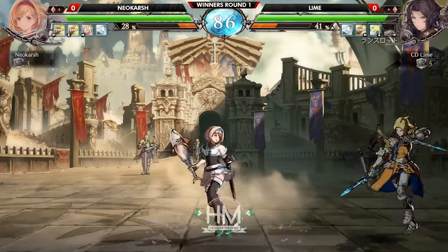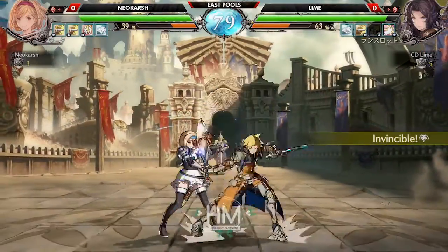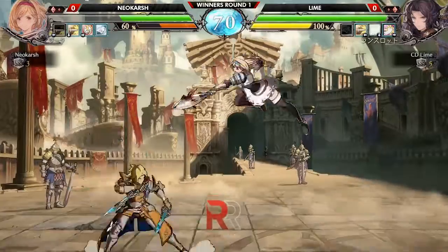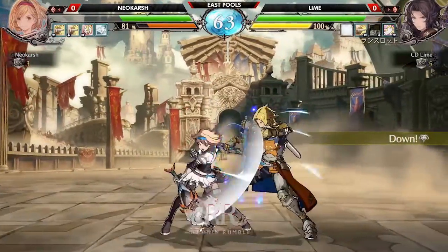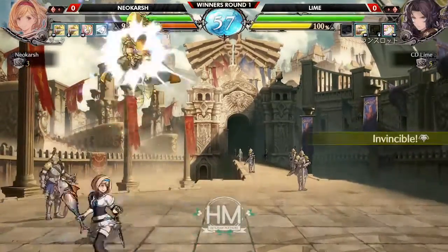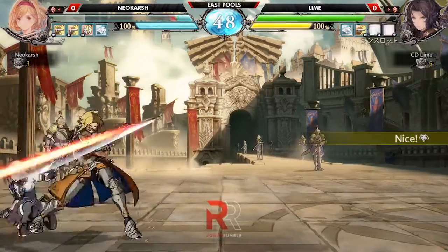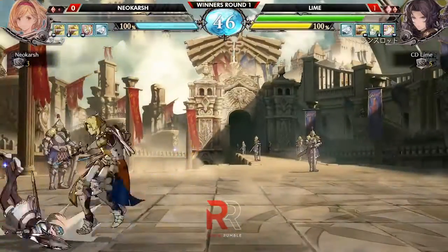Pushing for some buttons in the corner. Lime with back to the corner, Neokarsh trying to maintain the offense. Going to catch with the 2H. Baits out the 2H with the JU in the air for the dive — smart stuff. Lime doing an excellent job of keeping up the pressure with Lancelot. Just a little bit behind on that fireball for wake-up, so Jida was able to get out with Rekka. One round of peace — you can really feel that these players have a feel for each other now with how their neutral is progressing. Game 1 goes to Lime. Third hit of the Rekka seals the deal. Gold trim Lancelot looking fresh on that win screen.